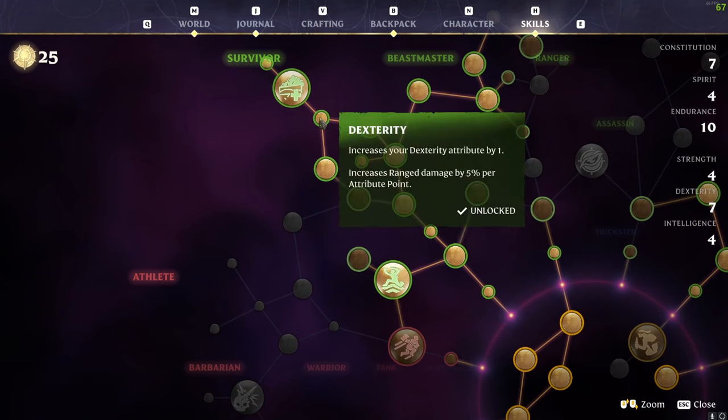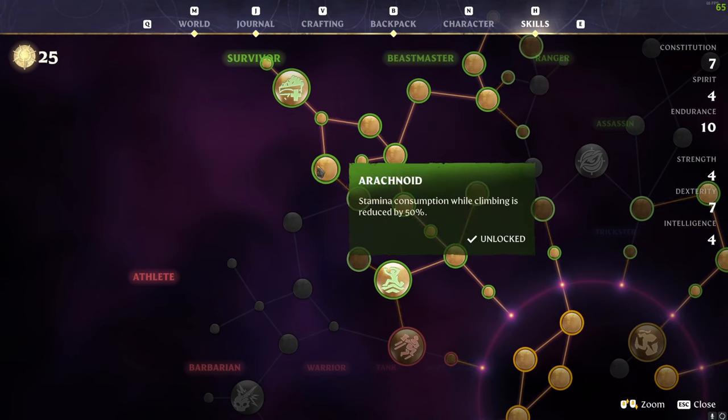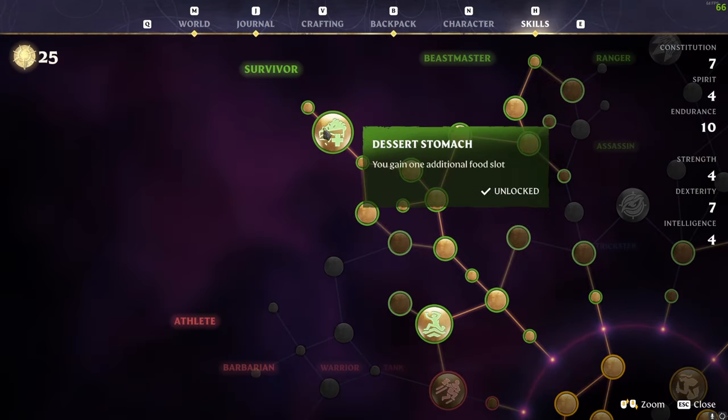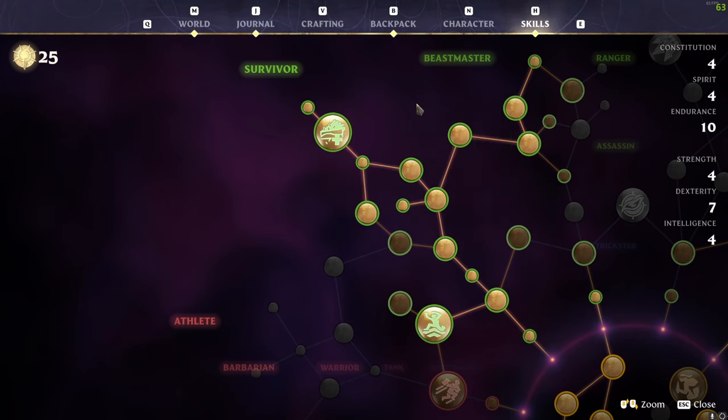We then go to the top middle for a dexterity point to get the Arachnoid perk, which reduces stamina consumption while climbing by 50%. Then we've gone up to Dessert Stomach, which gives you one additional food slot. Having an extra slot means you can have something focused on attack, something focused on health, and then stamina regen as well as endurance gain — really, really useful — plus an endurance point at the end.